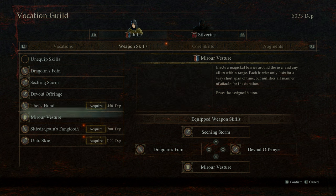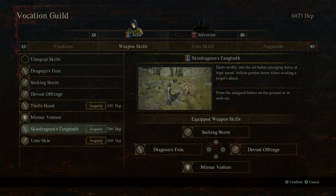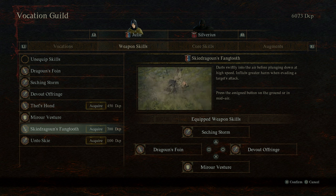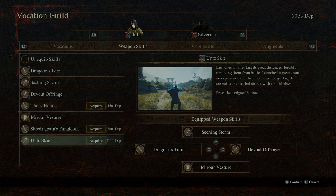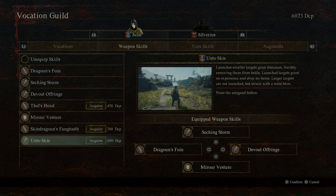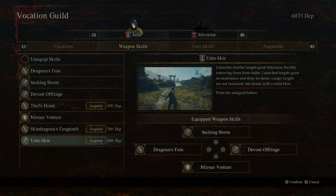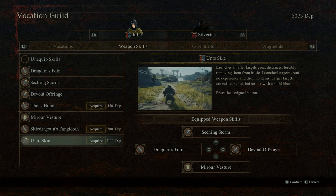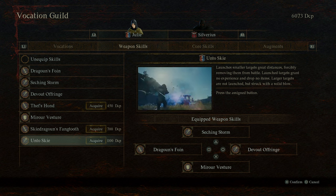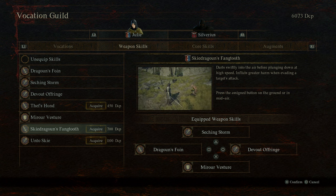We already had Theft Sound. Then we get Sky Dragon's Fang — tooth darts swiftly into the air before plunging down at high speed, inflicts greater harm when evading a target's attack. That might replace Seizing Storm. I can't get rid of Mirror Vesture — that's just too good. And then Unto Sky — launches smaller targets greater distances. Wait, what did I just see? Forcibly removing them from battle — launched targets grant no experience and drop no items, but larger targets are struck with a solid blow instead. We need to try both of these!